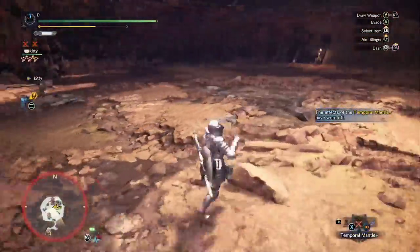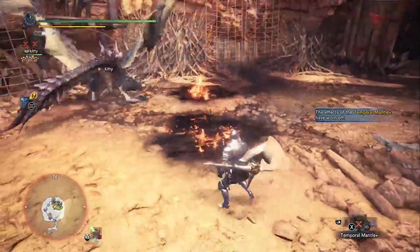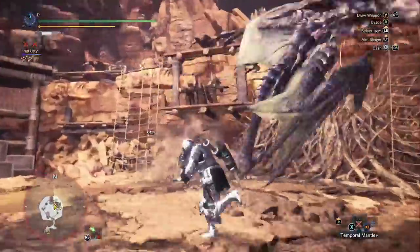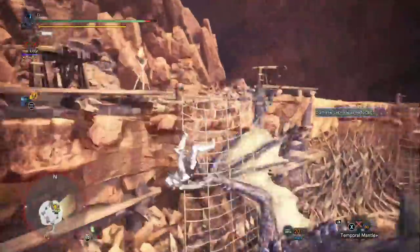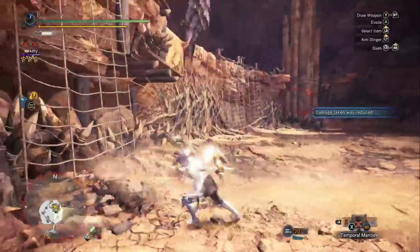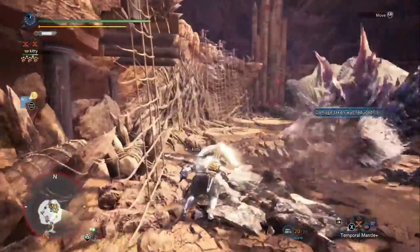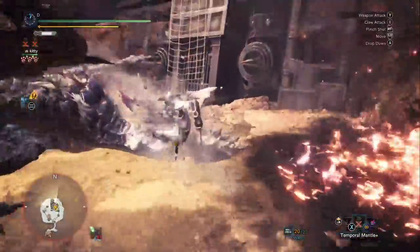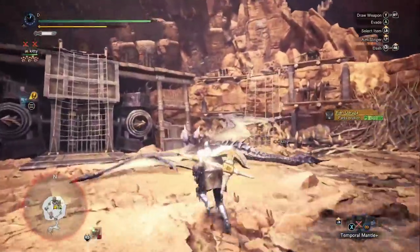Let's go ahead and grab some more rocks — they should be right here. So close to throwing them into that wall. Monsters that attack quickly are hard to get into walls. There's Tremors. Monsters that move quickly are harder to throw into walls. This is a very punishable move.